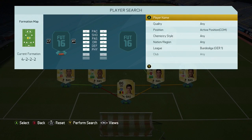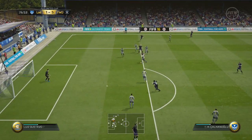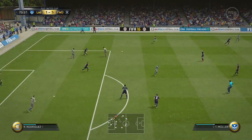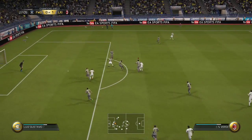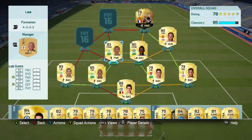At CDM on the Bundesliga side, we have Luis Gustavo, who ties the chemistry together well. Obviously he's in there for chemistry reasons, but he is also a top player. He's 83 rated with great physicality and defending, decent pace, quite good passing, and not bad dribbling. His height and presence makes him really good in the air. He's a little more disciplined than Ramirez — Ramirez will go on a wander sometimes, but Gustavo is always in the right position, which is exactly what you want.